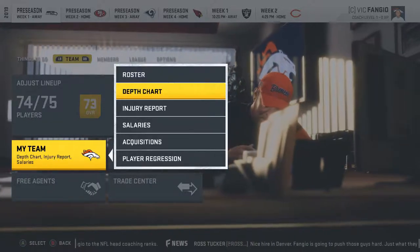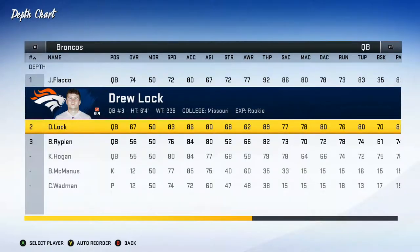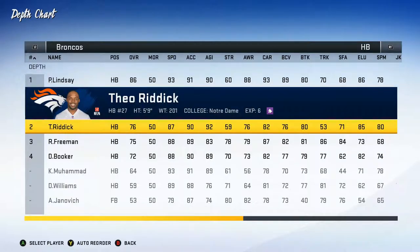Denver Broncos — very interesting team. I like them, obviously my favorite team. They have a lot of work to do. The biggest offseason thing was that they picked up Joe Flacco from the Baltimore Ravens, so he's going to be our starting quarterback. But they also drafted Drew Locke in the second round, so he's going to be behind him. We're going to start Joe Flacco — he's definitely the better quarterback right now. Then we have Phillip Lindsey, who had a tremendous year last year after being an undrafted free agent. He was the first undrafted rookie to make it to the Pro Bowl, which is incredible, so he's going to have a lot of expectations on him.